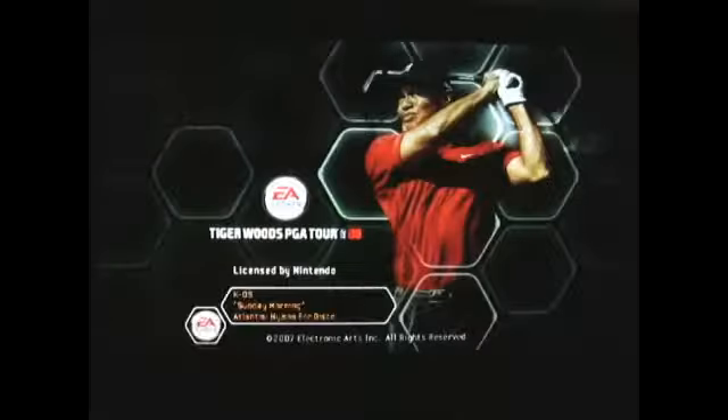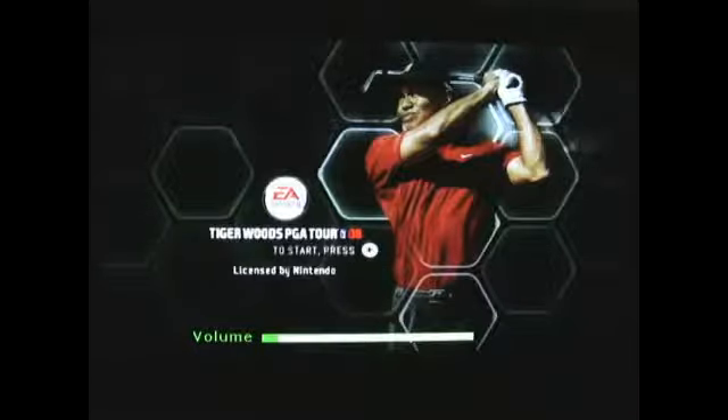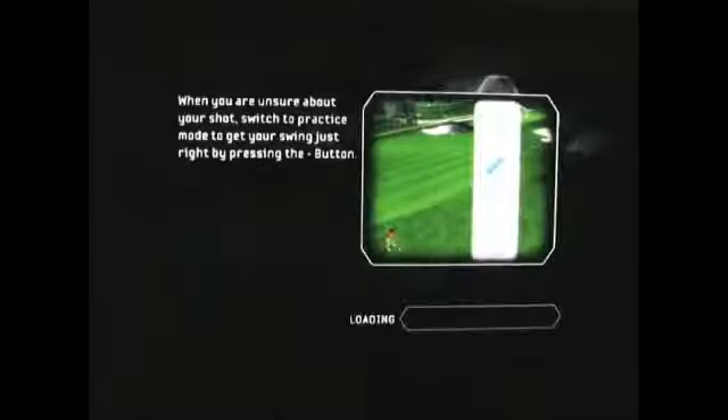We'll just let it load. And that's the main screen. I will lower the volume. To start, press the plus button — we'll do that. We'll just choose right-handed. That's the loading screen, we'll just wait for it to get to the main menu.